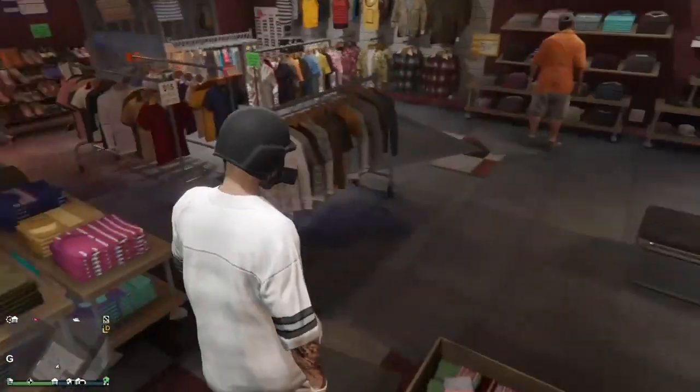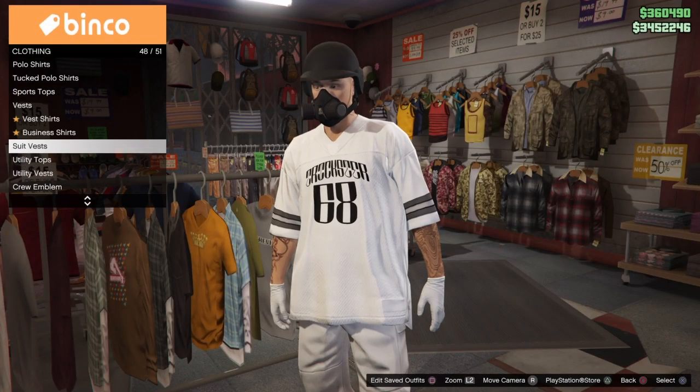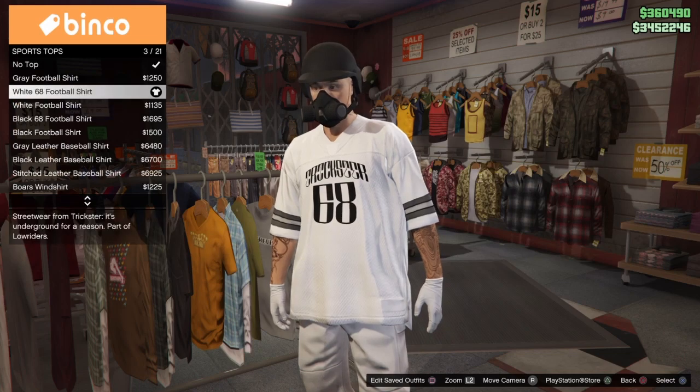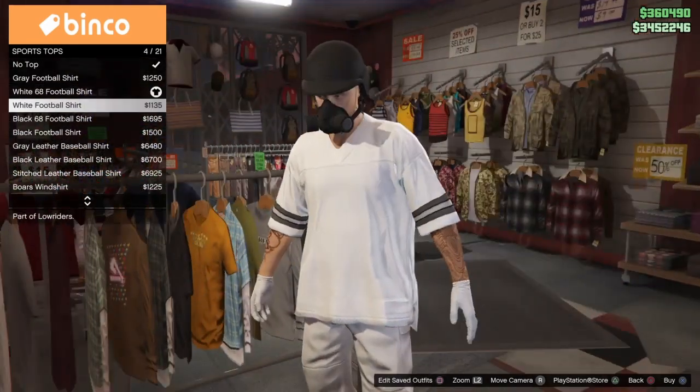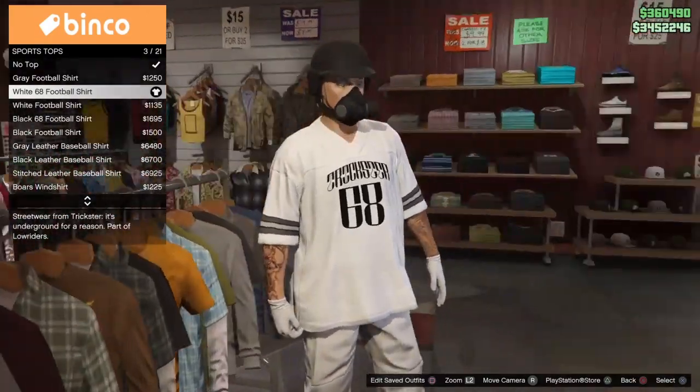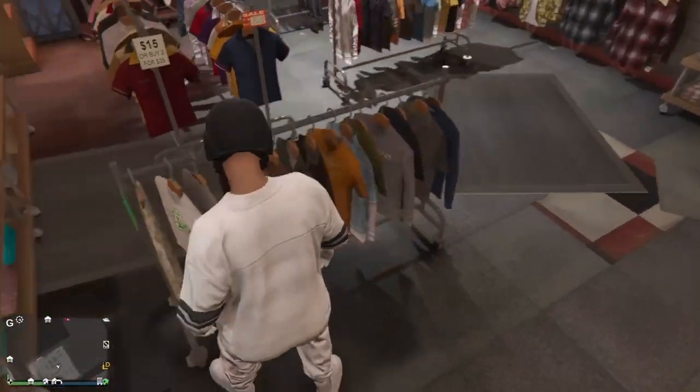So that's going to be the next outfit I just showed you guys on screen. A lot of you guys asked for it — it's clean, it's simple, a lot of you like the jersey. To get the jersey, go to Sports Tops and it's number 3 out of 21. You could also get it plain without the number, but I think the number looks sick.